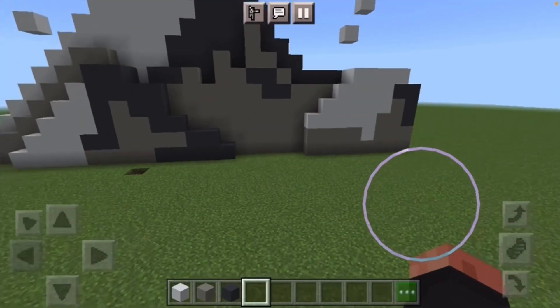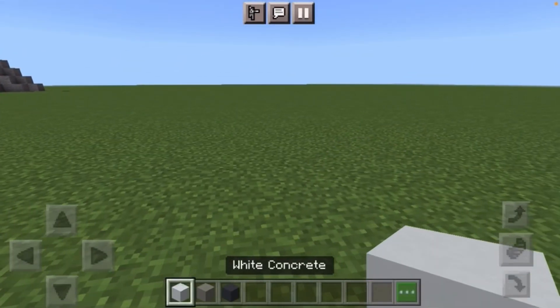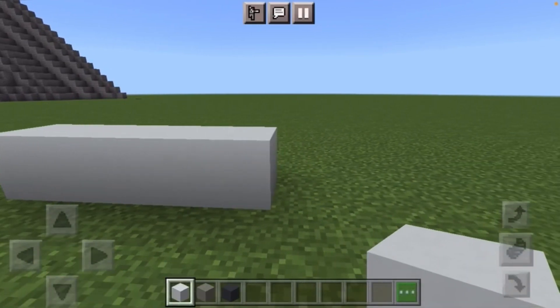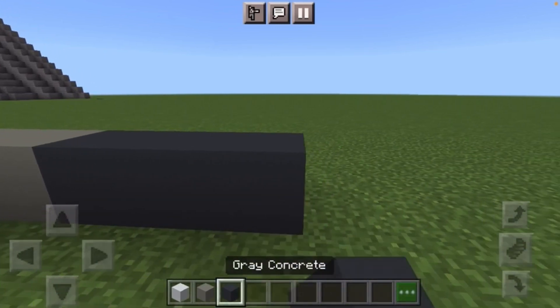Once you've found a good place to put the logo we can get started on building it. To start off your Paramount logo you're going to want to do four white concrete on the ground, followed by four light gray concrete, and then followed by five dark gray concrete.